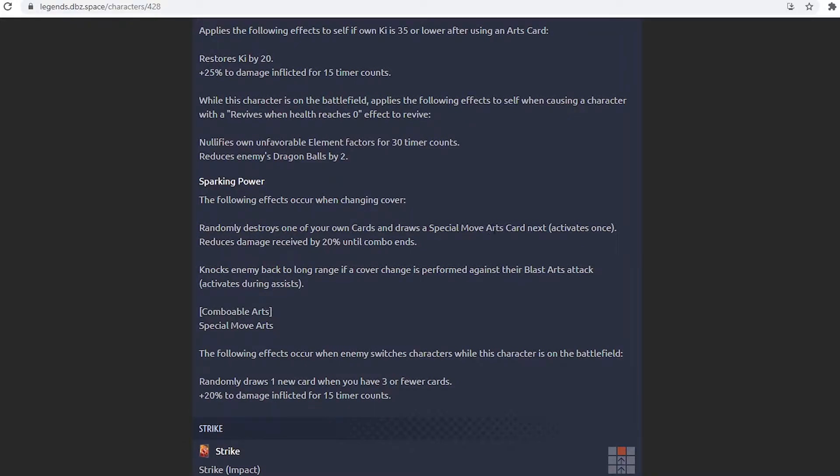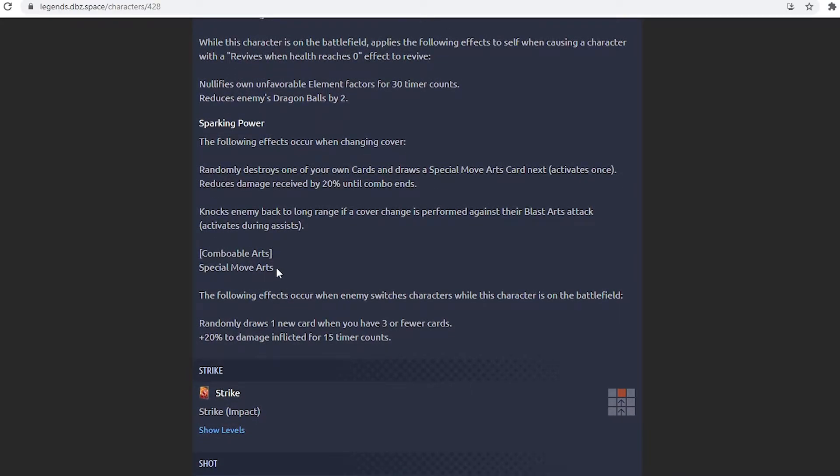His second unique, Sparking Power: the following effects occur when changing cover — randomly destroys one of your own cards and draws a special move arts card next, which is a blue card. Activates once. Reduces damage received by 20 until combo ends. So he's getting about 50% damage reduction upon swapping in if he can't cover change, which is decent. He's a range type, not a defensive type. Knocks enemy back to long range if cover change is performed against a blast arts card, activates during assists — comboable special move. It's been a while since we've seen a cover change unit that can combo into a blue card.